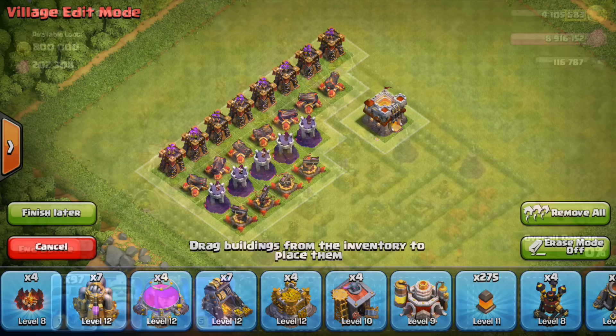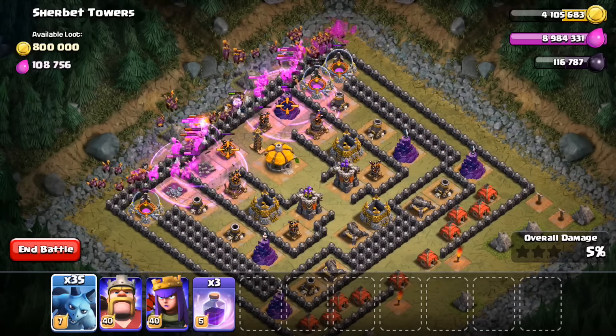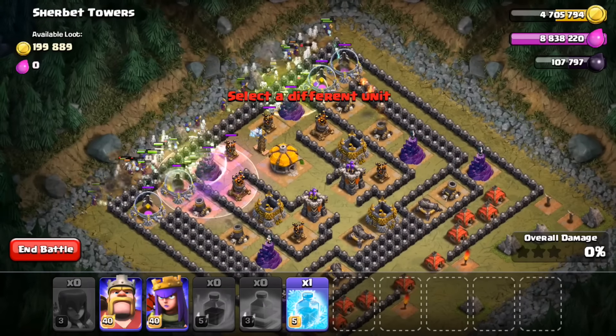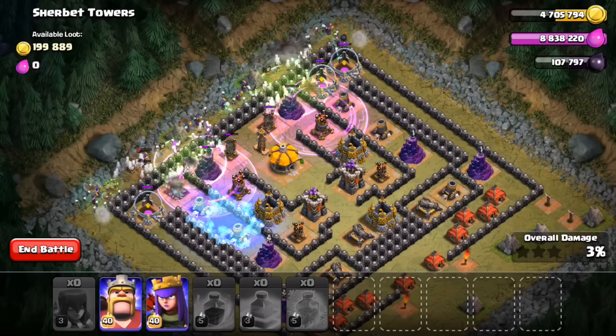There are also two new troop levels announced: minion level 7, which should be pretty interesting, and witch level 3, which I am stoked about. I want to try out some mass witch attacks — getting up to 10 skeletons per witch should be pretty nasty and interesting for Town Hall 11 players.